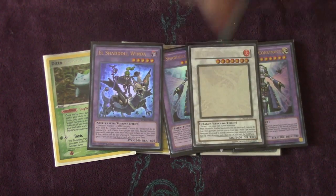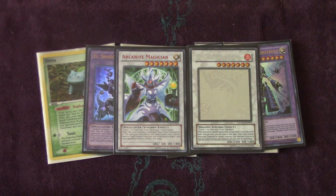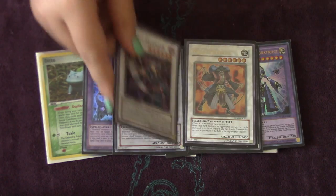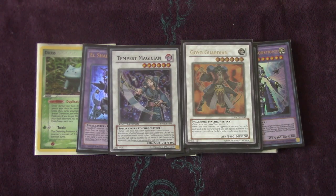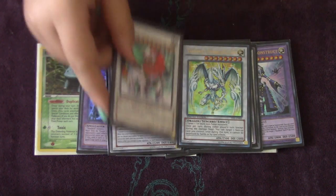Moving on to the Synchros: we have Black Rose Dragon and Arcanite Magician. These two are super easy to abuse in this deck, especially because of the Mathematician plus Felice play. Arcanite is just a great card — it's like instant removal, same with Black Rose. Moving on to the sixes: we run Goyo Guardian as a generic good level six, Tempest Magician — you can use this to burn your opponent very easily, I won like two games off of Tempest. We run Stardust Spark because you run Vanity's Emptiness, so you can play the Spark Vanity's protection game. And one Leo, Keeper of the Sacred Tree, because you do make it sometimes.